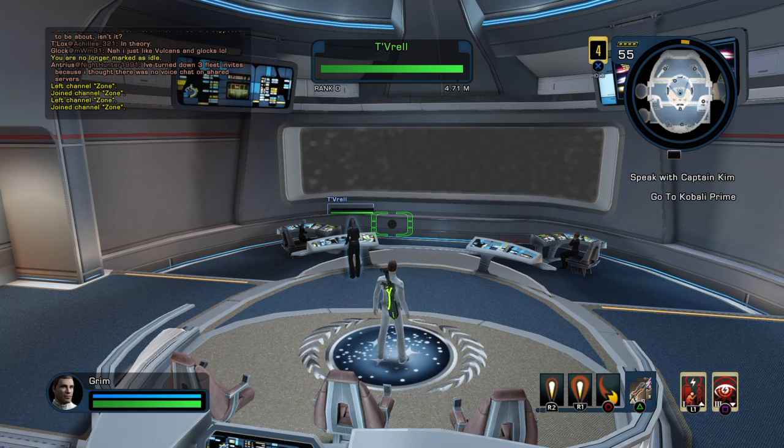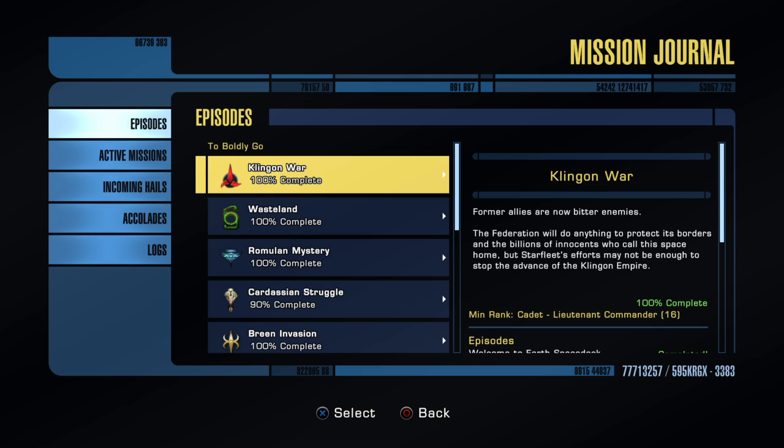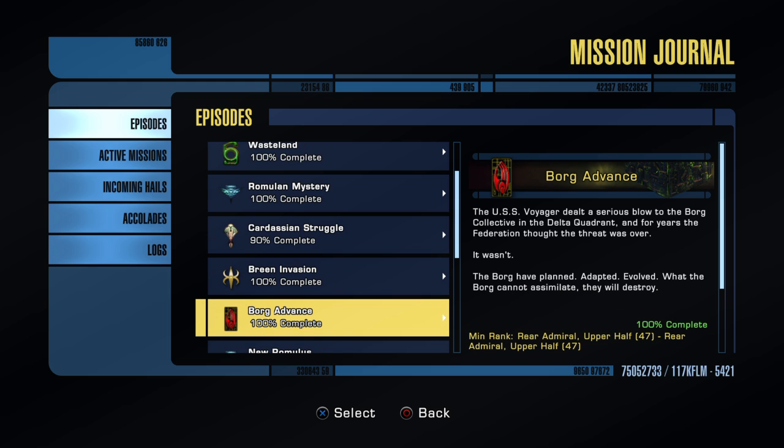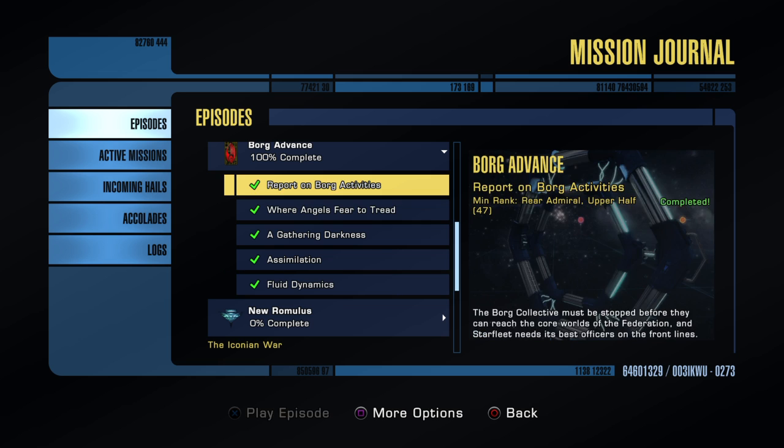As far as leveling goes, I've already covered this in another video. If you're new and want to know how to get to level 50, it's simple — you go through missions and start running all of them. The earlier missions give a lot of XP. Once you get up into Romulan Mystery, Cardassian Struggle, Breen, and Borg, you're getting almost 10,000 XP for every mission completed. By the time you get down to Borg and Fluid Dynamics, you should be close to level 50. Fluid Dynamics is one of the best missions — I've run it probably a dozen times because you get a choice of anti-proton beam or cannon, and my build is mainly anti-proton.